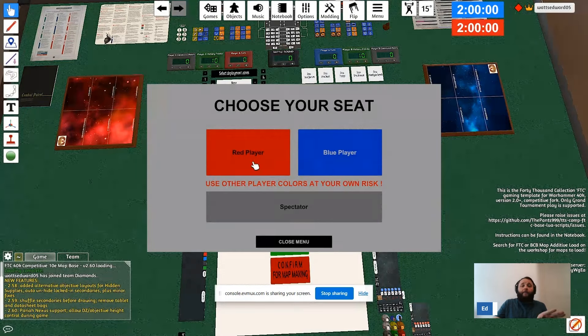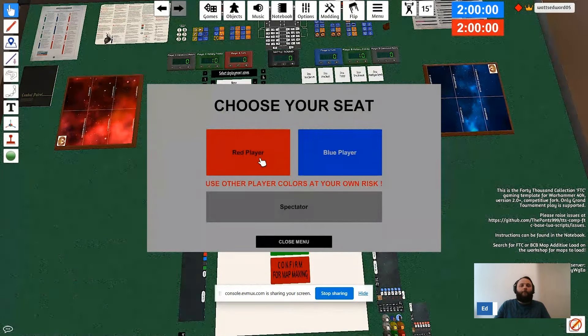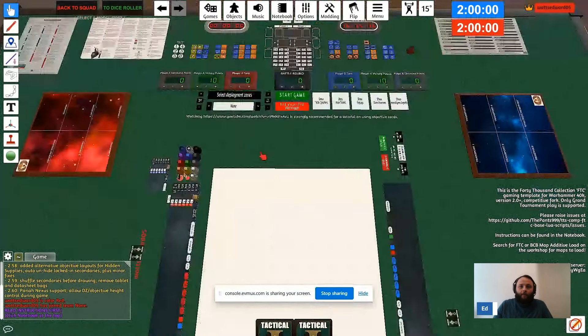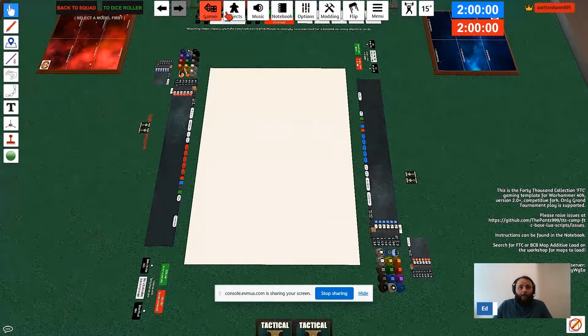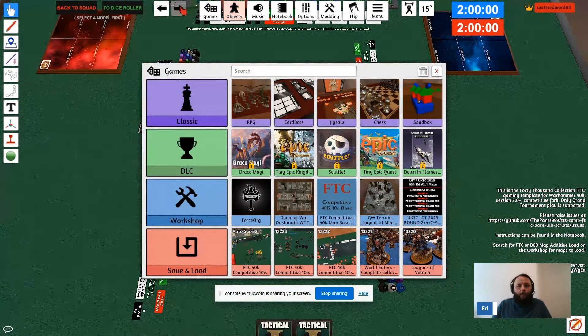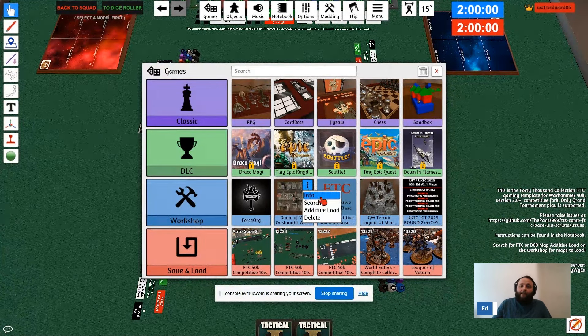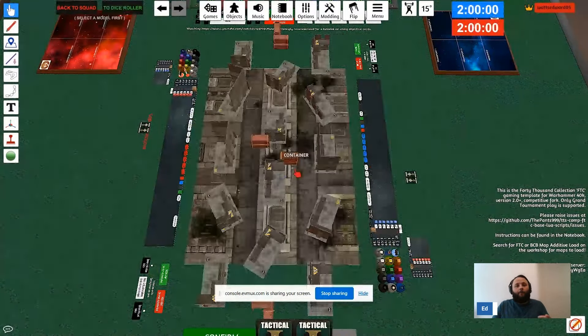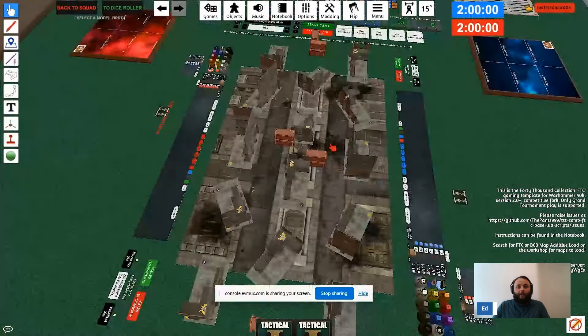Here you can select red or blue player — in single player it doesn't really matter, but when playing multiplayer both players need to pick different colors. Click Confirm for Gaming. Next, click Games again and load in a terrain set. You can see 'Dawn of War Onslaught WTC' which I loaded earlier — click the three little dots and click Additive Load. This loads the terrain set over the top of your already existing base.